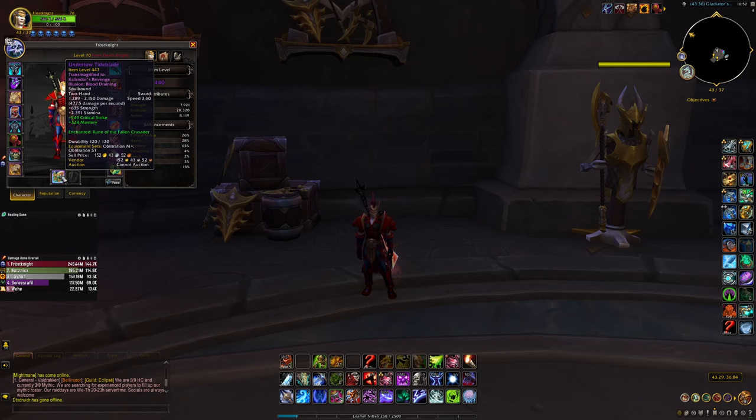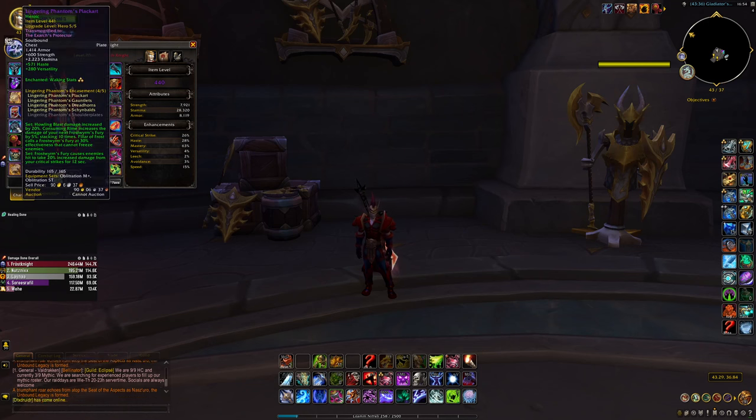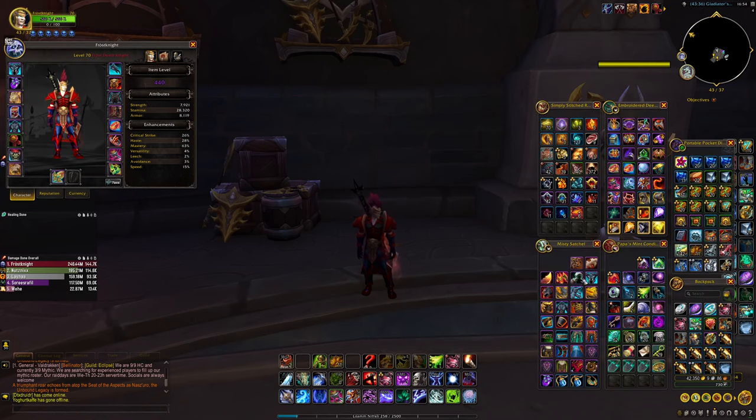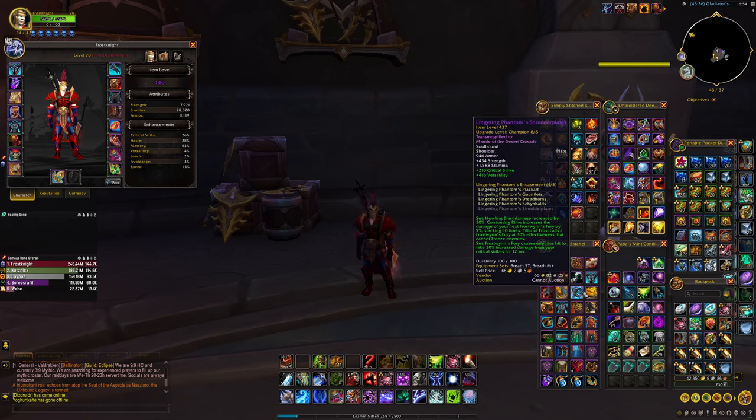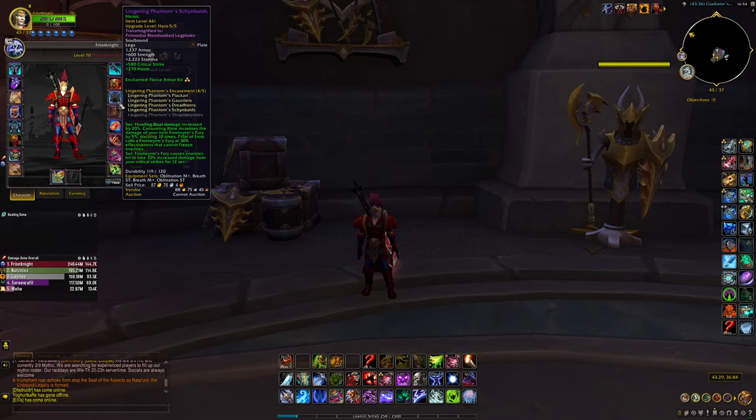The best two-handed weapon is also from Echo of Neltharion, but in Mythic Plus it only does about 1% overall damage, so if you have a higher item level weapon you should equip that instead. For single target the Echo of Neltharion weapon is better, especially if the boss is humanoid because it deals double damage against humanoids. For the tier set, if you have five pieces, the item you should swap out is the shoulder — the chest gives more Haste which is important, while the shoulder gives more Versatility than Crit. You can only use four tier pieces.